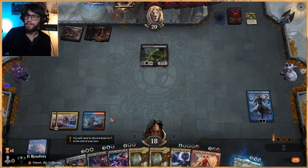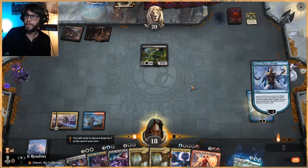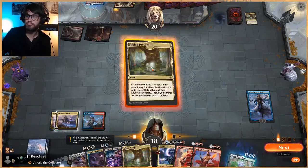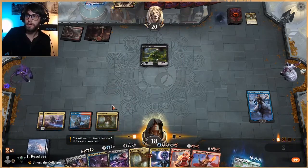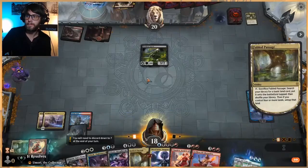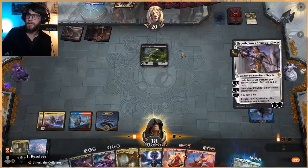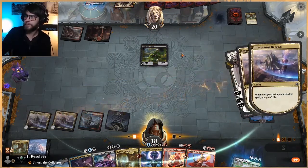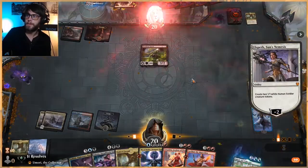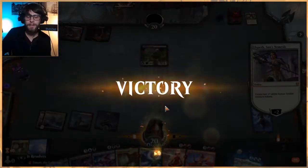Oh, is this Menace Tribal? This is a silly one. Let's go ahead and activate. Sarkhan gives us our token. Let's go ahead and do this — we'll get a black source. And we'll just do this: gain a couple life and create a couple tokens. The opponent gave up — that was a little preemptive I think, but that's fine by me. We got a win!